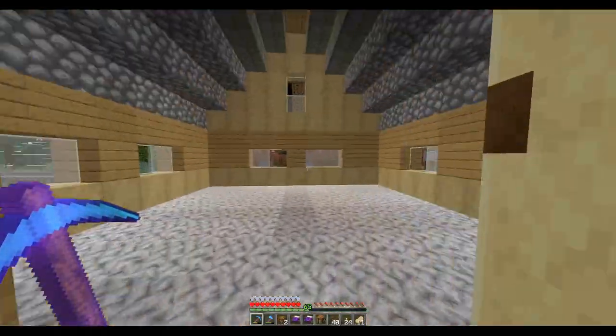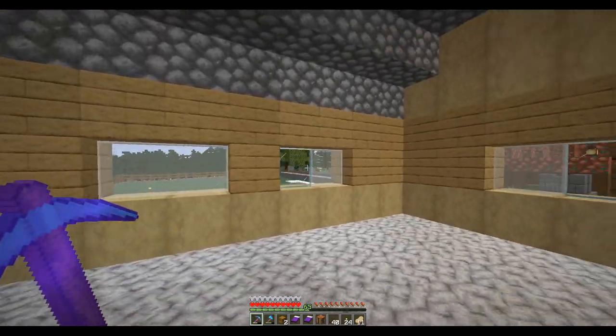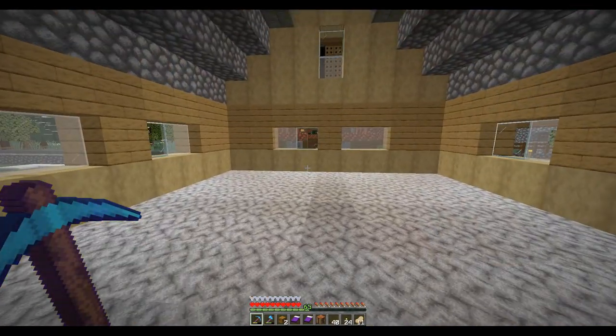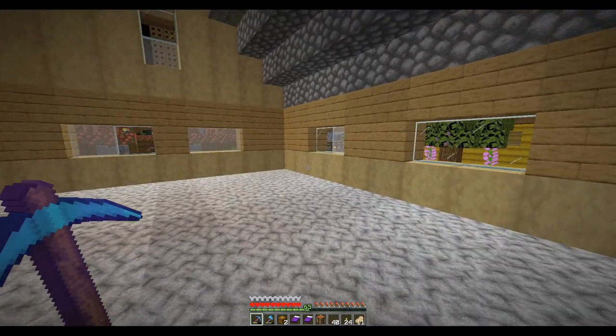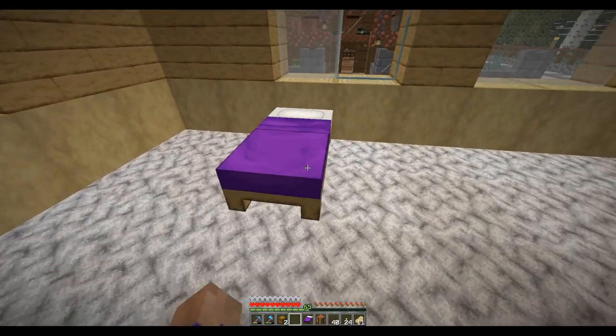So let's head on inside and see if we can get this all organized here. So we come in the front door - I think I want living room over here, dining over here, kitchen in the back, and the bedroom would go here.